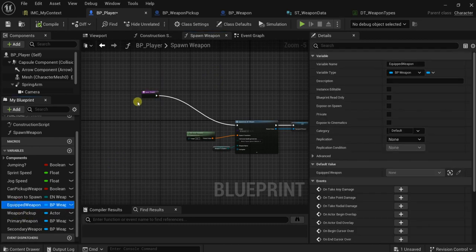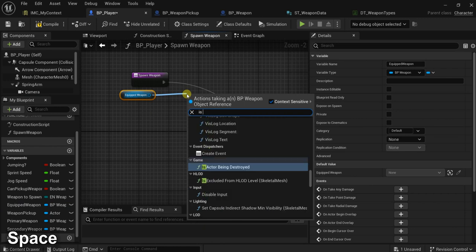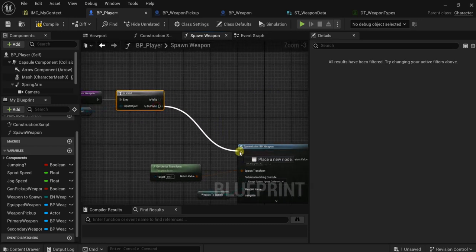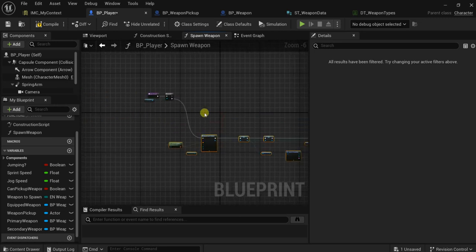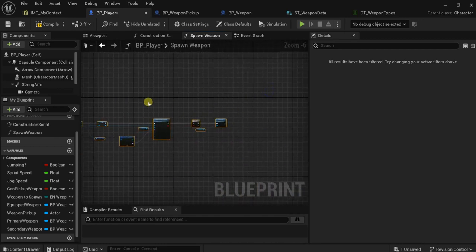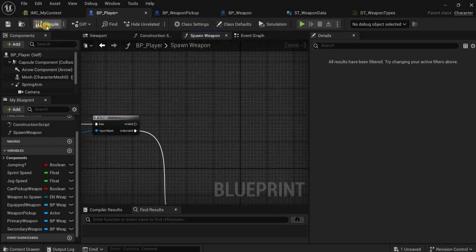Here we want to check if we already have a weapon. Let's get the equipped weapon variable and check if it is valid — which means it is already spawned and attached. If it is not valid we go here and spawn the weapon in our hand. Later on I will put every piece of code in its own function, but now let's proceed.